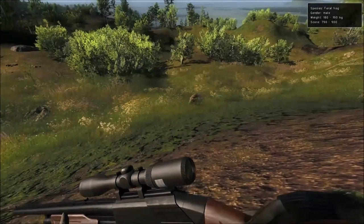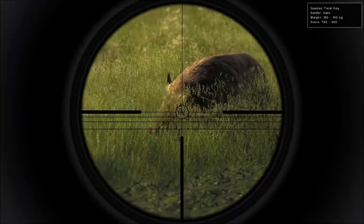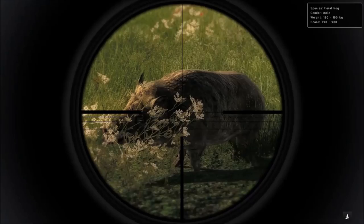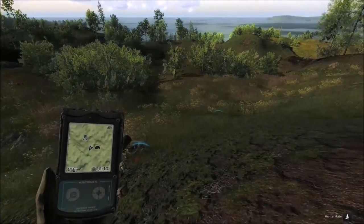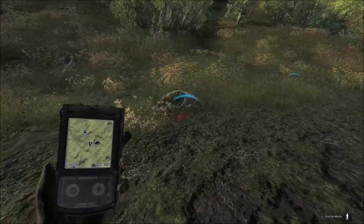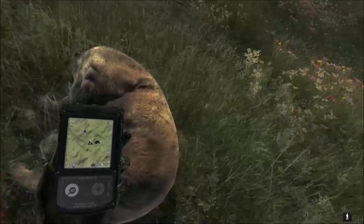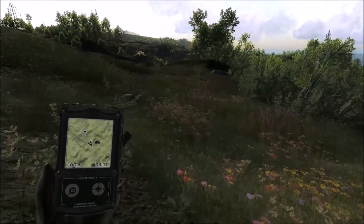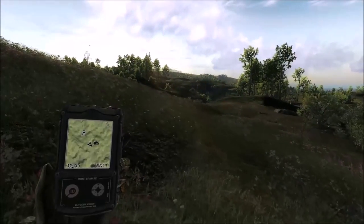We've got a feral hog right here in front of us. I've got the 12 gauge pump action shotgun with slugs loaded, so I'm going to let him clear the grass. Our first animal is down. I forgot to mention we're going for males only, other than rabbits and maybe pheasants. Decent feral hog at 833. Since we're close to the tent, might as well go back and swap out the pump action for something else.